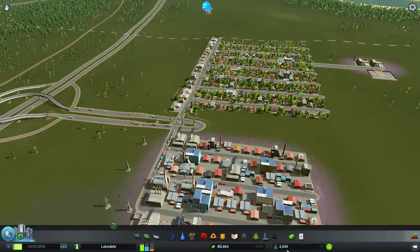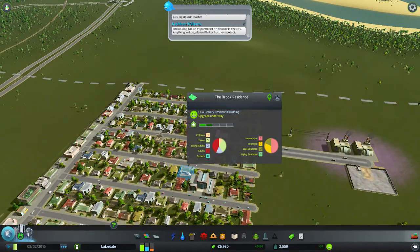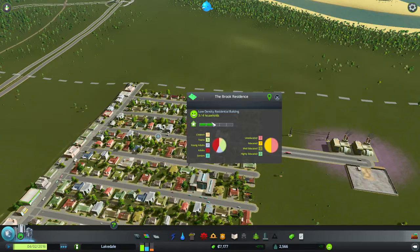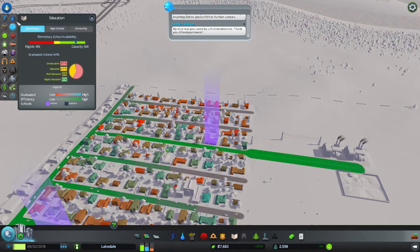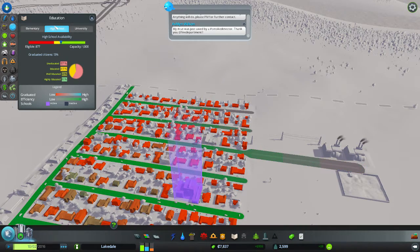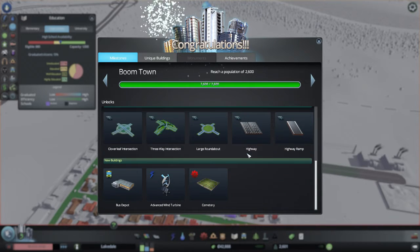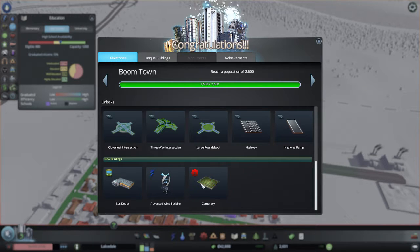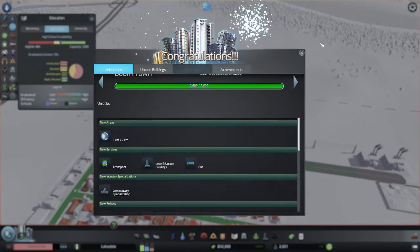The fire did get put out and we need to hit 2600. Buildings can now upgrade, which is great because that means we get a lot more residents able to move in. I'm going to check on education — education is fine, maybe another high school in the future but for now it's all good. There we go, we've hit it! We're now a boom town. We can unlock another area. We've got transport and buses or industry specialisation, and we now have access to the highway. We also need to place down a cemetery because people are going to start dying around the city.